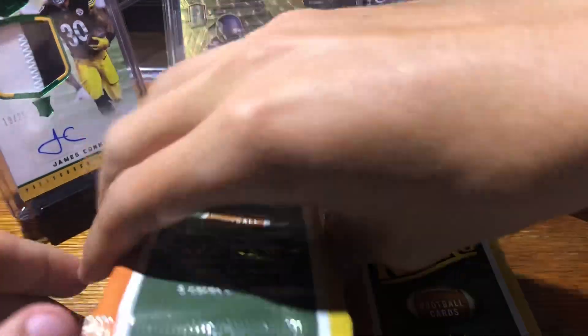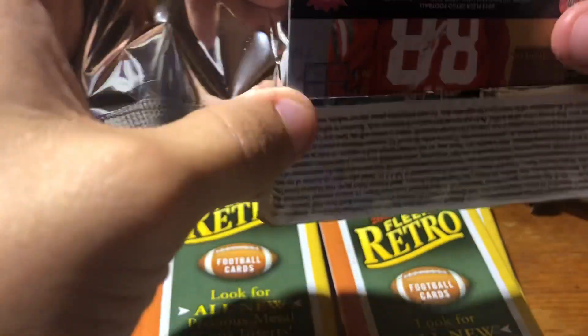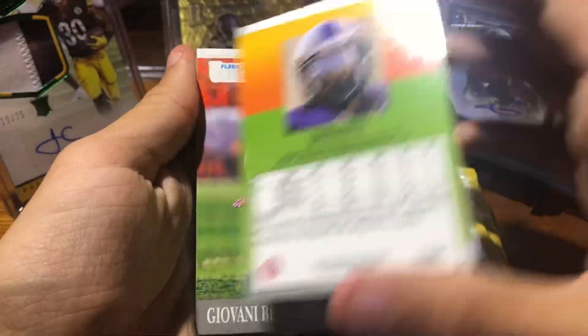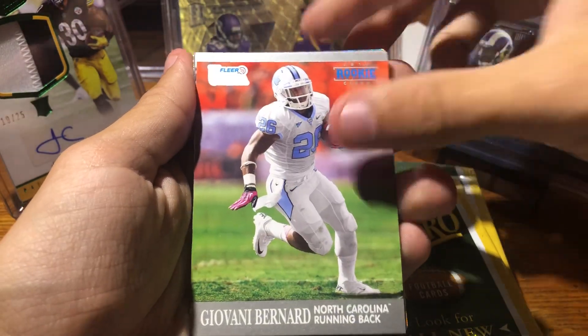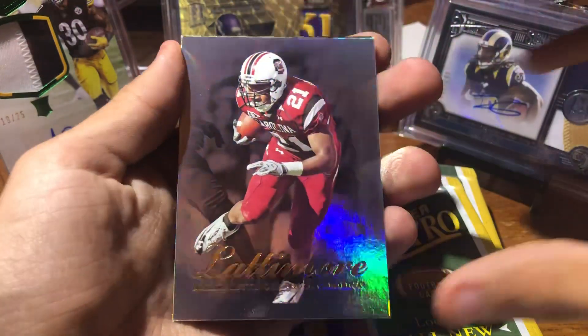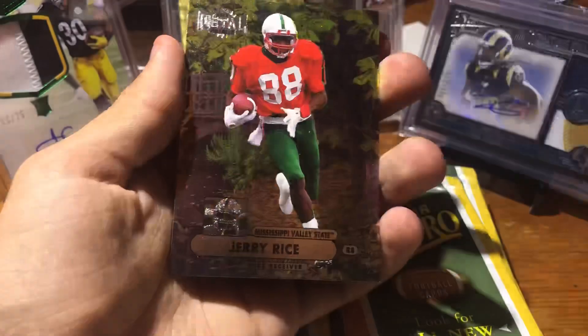Alright, settle in, here we go. These packs just tear like butter. Here's the base design — nothing too special. Josh Boyce, Giovanni Bernard, Roger Craig, Marcus Lattimore. Cool inserts.